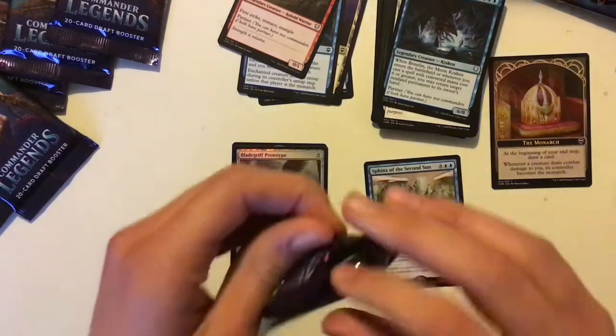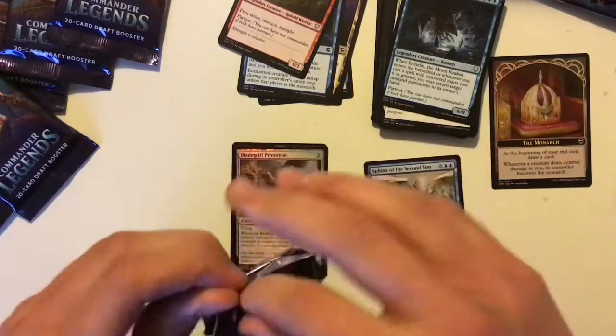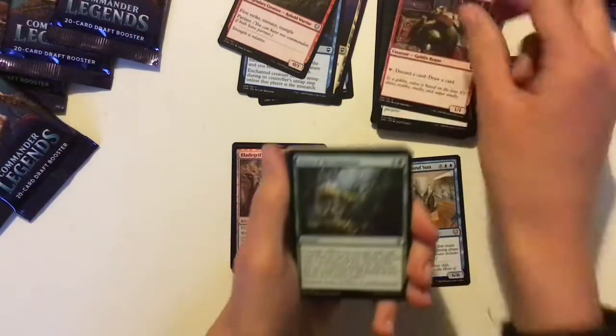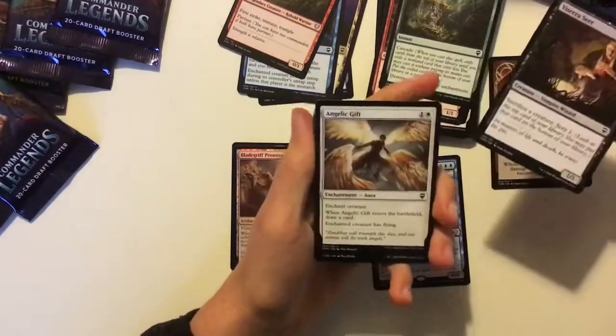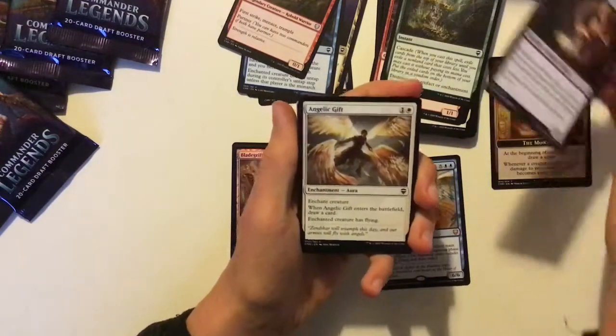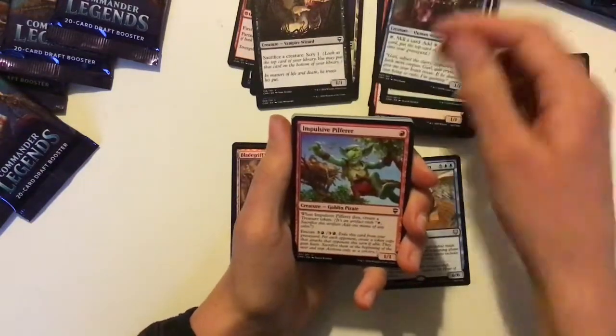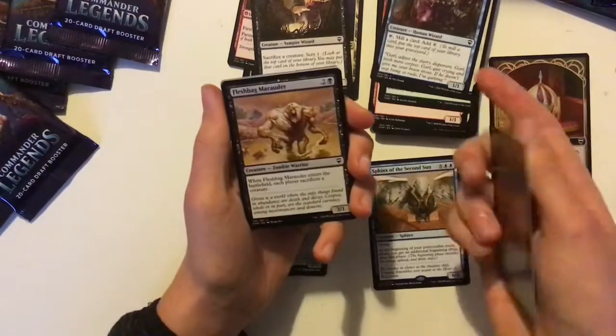Pack number 3. That pack seems alright — we've got a 4-rare and a mythic, so we're doing quite well so far. Viscera Seer — Commander staple, 1 mana, sacrifice a creature, Scry 1. And a ramp card in blue, which is nice.